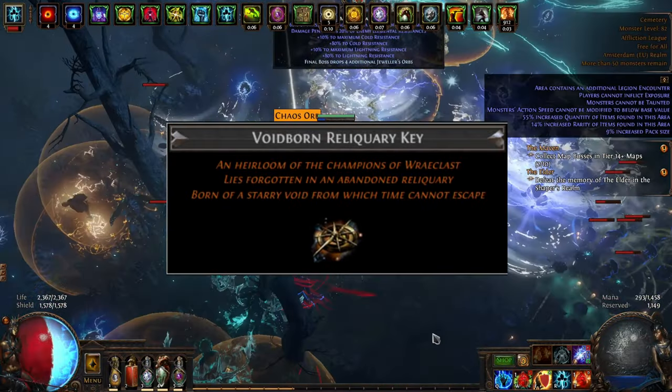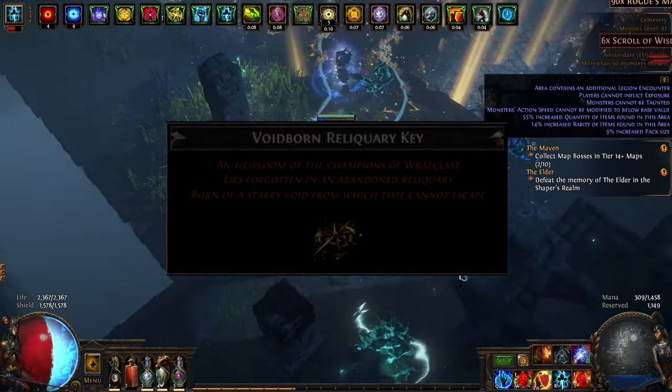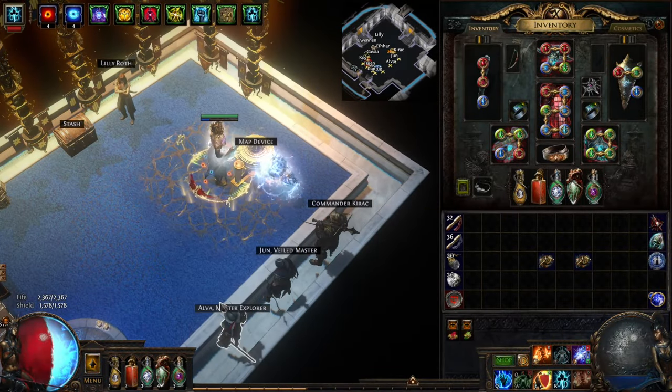I looted three Voidborn Reliquary Keys while completing the Atlas, so let's get those open and see what drops. Keys are around 80 Chaos each at the moment, usually getting more expensive as the League goes on.